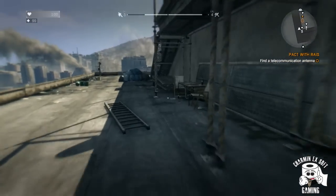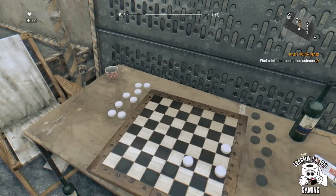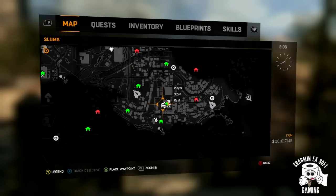You need to go to the top of the tower and you're gonna find a checkerboard up here. You can see you can interact with it. After you make a move, you're gonna want to go ahead and actually leave the tower, because you won't be able to make any more moves until it resets.